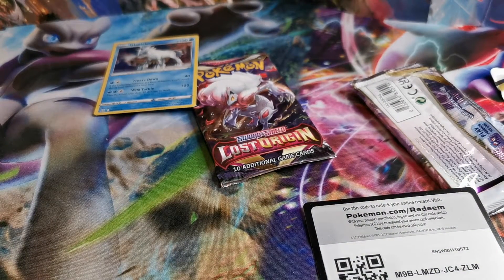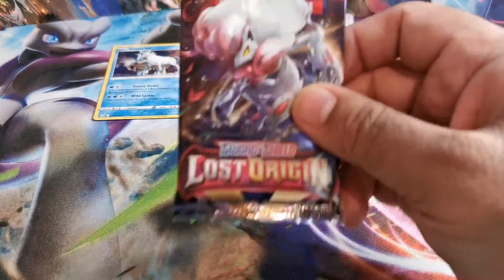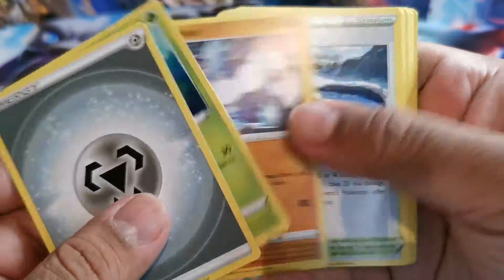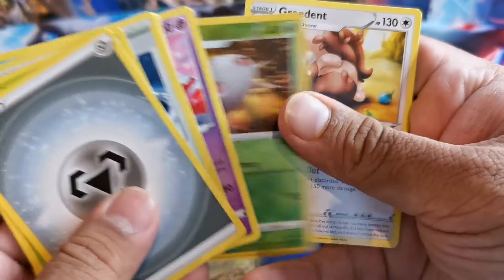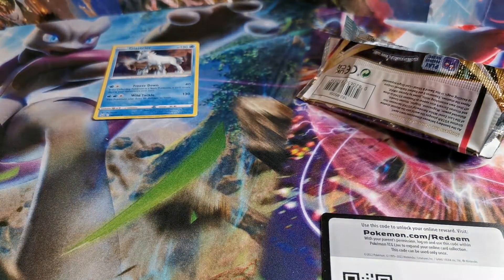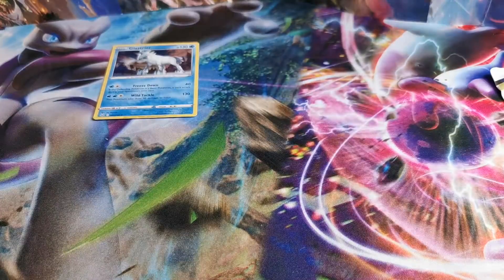Pack number two. And last pack. Lucky for the first pack. Let's get the Fire Energy. Steal. Inkay, Suicune, and Greedent. So just one rare on the first one. Let's open the second one up.